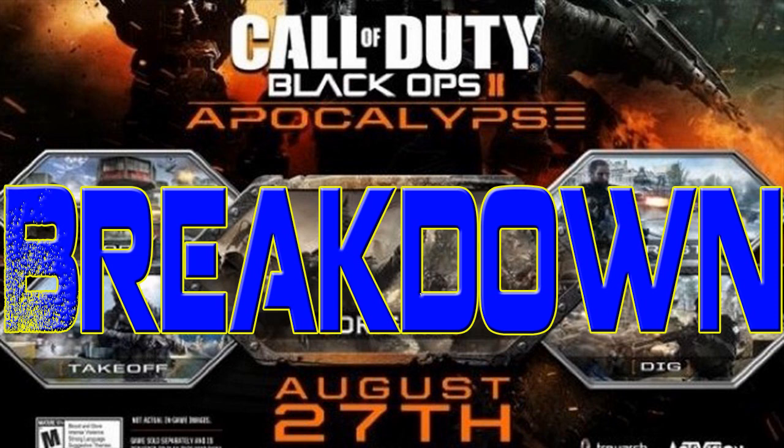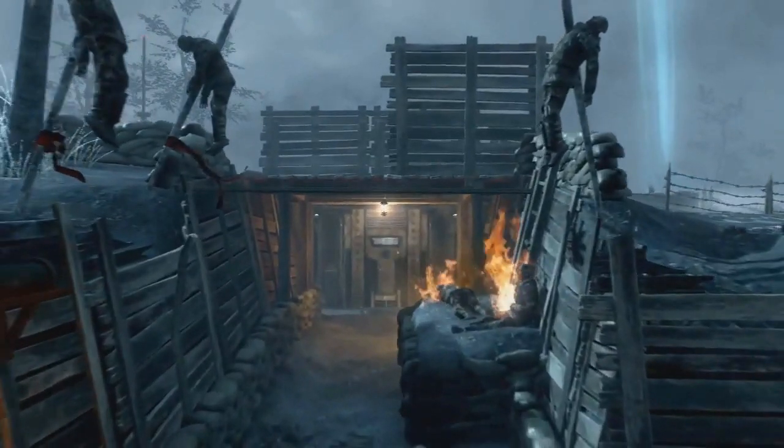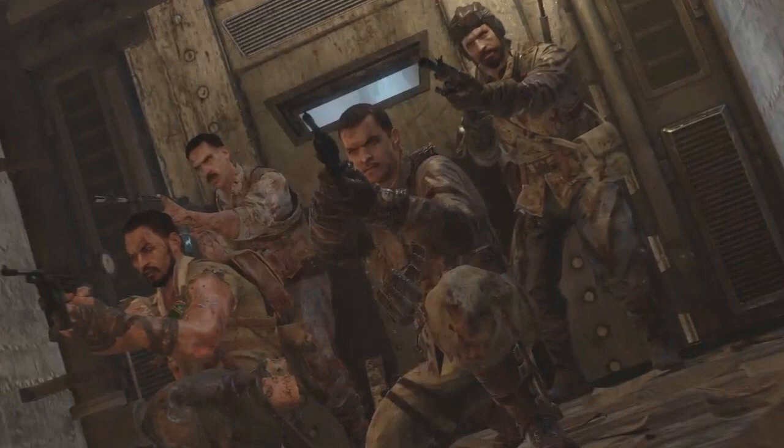Let's get into it. In this first clip, I noticed that to the right you can see the light for the mystery box, so this is where I'm assuming you're gonna spawn. Starting off, you're in that back room — you see that door in the center. The next image shows the same door right behind the main four characters, so I'm assuming that's the main room, and that door lets you out into the trenches of the undead.